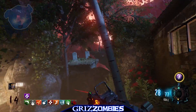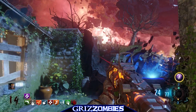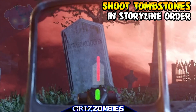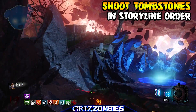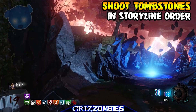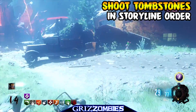Right outside of spawn you're going to see that I'm shooting at some tombstones that are on these floating rocks out here. Some red lights showed up on the tombstones. What I did to make this work is I simply shot the tombstones in the order in which they died: Richtofen was first with The Giant, Dempsey with Der Eisendrache, Takeo with Zetsubou No Shima, and Nikolai for Gorod Krovi. It all panned out and what ended up happening is I got a little red glow on these tombstones.